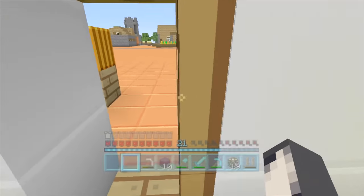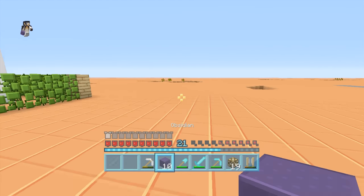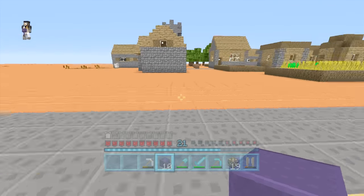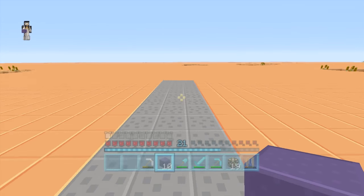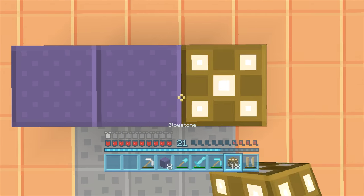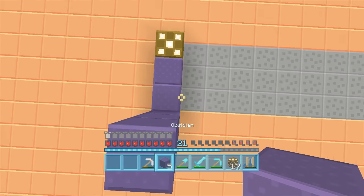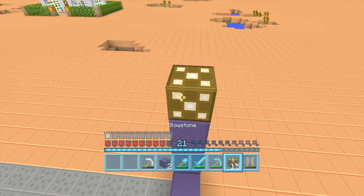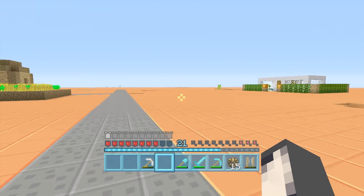In between episodes, I managed to get the extra four pieces of obsidian, so we've now got ten in total. That means we can now make a nether portal. I want to find a nice place to put it - maybe on the edge. For now we're just going to put down glowstone for the corners and build a standard nether portal here. We'll put some glowstone on top, connect it up - there we go, we can go to the nether now.